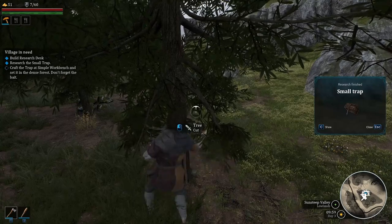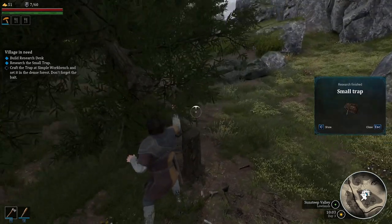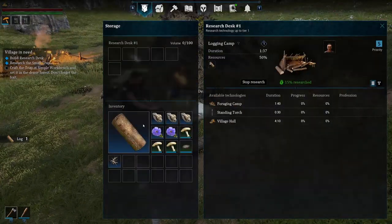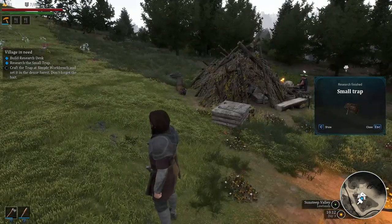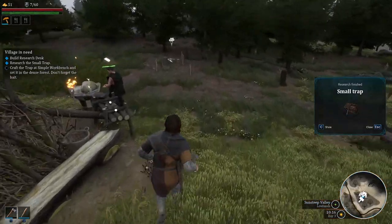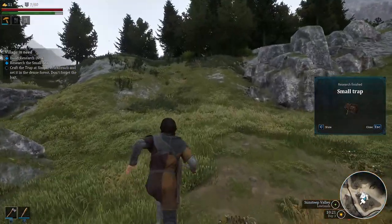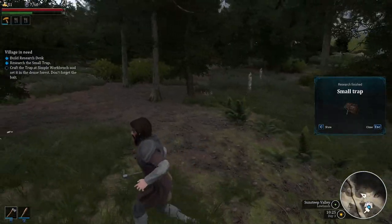Interesting — okay, we got that small trap. Let me just get this started. Sometimes logs are single, sometimes they're big. He's so quick! Craft the trap at a simple workbench — all right. This is where I do it myself and I can get him to do it as well. I need five wood. So later on I can just get them to craft me all the materials I need.